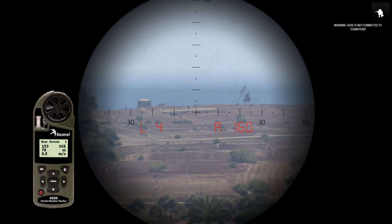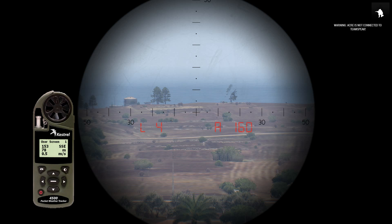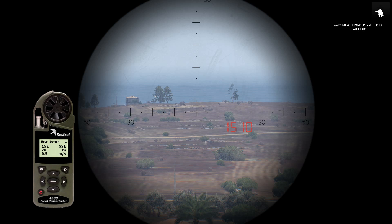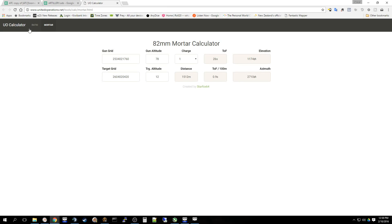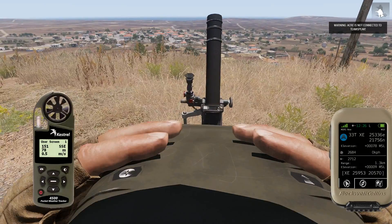I estimated earlier that at 1000 meters the rounds would land approximately 106 to 110 meters short. The target today is 1500 meters away, so the shortfall is slightly more than I predicted on Reddit. Now I'll rinse and repeat, this time using the UO calculator, which gives the same azimuth but an elevation of 1174.